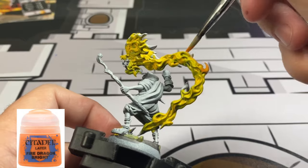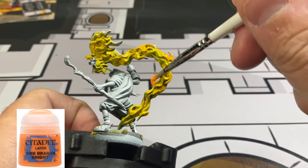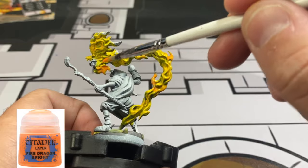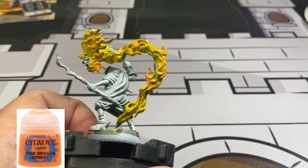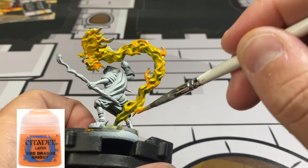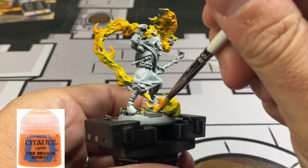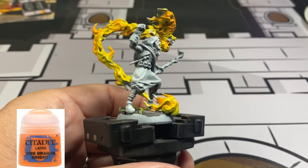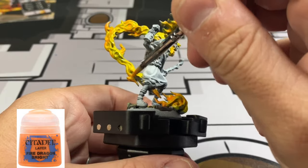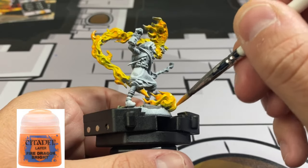While that's still wet, start hitting those flame areas with some Fire Dragon Bright. You'll notice that yellow is probably still wet, and that's exactly what we want - we want those two colors to blend together and look more natural. When doing flame, there's no right or wrong way. You can be as crazy or as subtle as you want, because flame has no consistent color - it changes constantly, and you want it to look like it's changing. Just pick out some flames you want to do and not others. Avoid painting the hawk or eagle's head with orange or red - we want to keep that white for the final step.